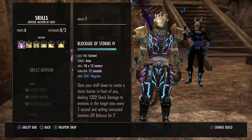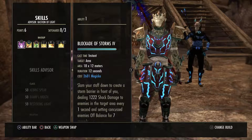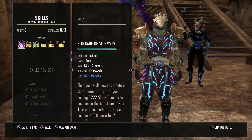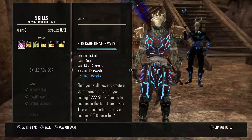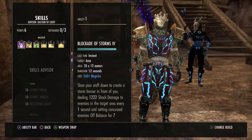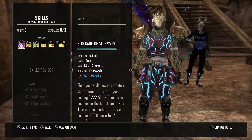On my back bar I'm Lightning Staffing, so I'm using Blockade of Storms. I use this to set enemies off balance and to do a little bit of supplemental DPS — it doesn't have to be a whole lot. I also have a Crusher Glyph on this Lightning Staff, which debuffs the boss. So I'm supplying the Crusher debuff on a two-handed weapon, getting a really good debuff so that the tank doesn't have to use the Crusher enchantment on his one-handed weapon. It allows my tank to use other glyphs that are more beneficial to him.